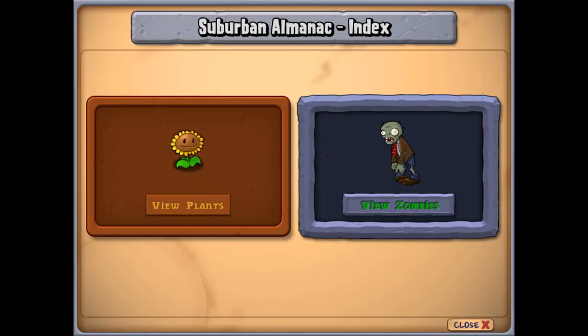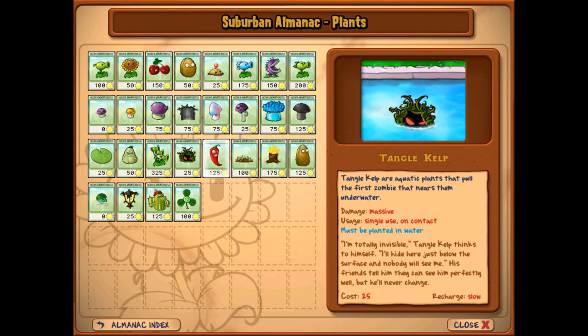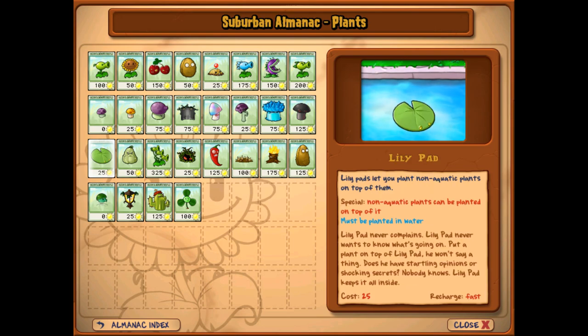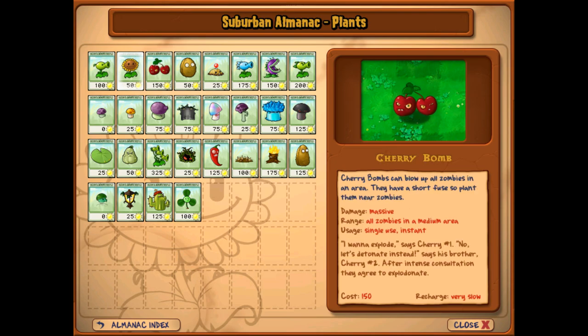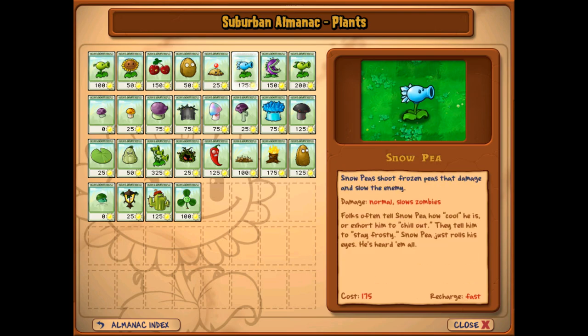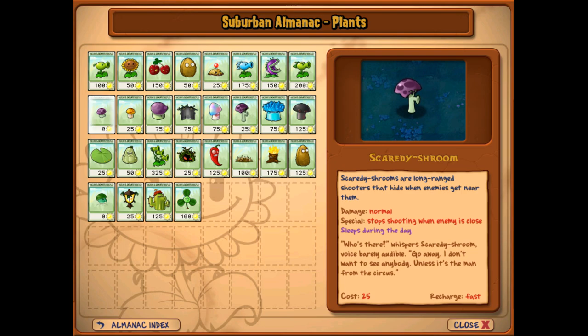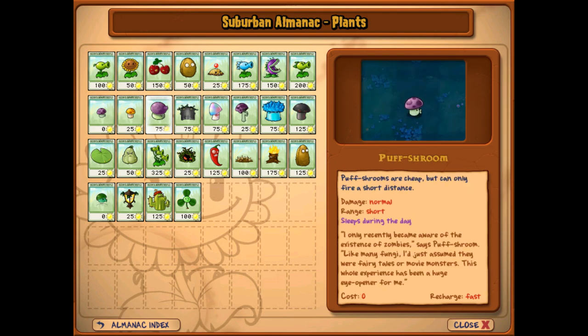I just want to double-check the Almanac. Some people were saying that you can see the damage of a plant, but clearly there's no number to it — it just says 'damage normal.' So these two do the same damage listed, though I feel like that might not actually be the case. You'd technically do the same amount of damage as a Peashooter, but I don't think that's actually true.